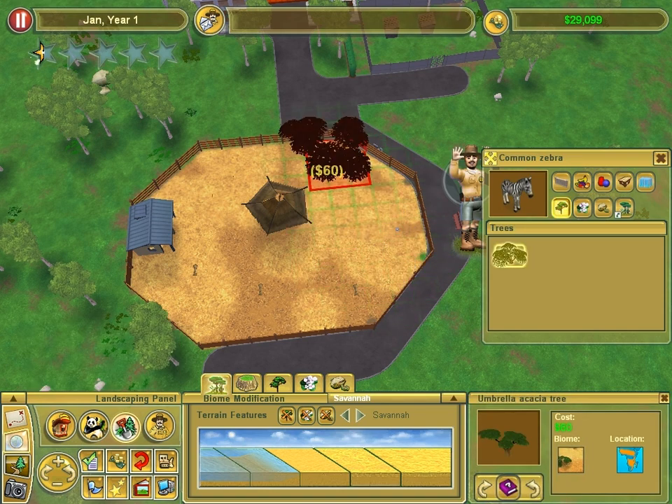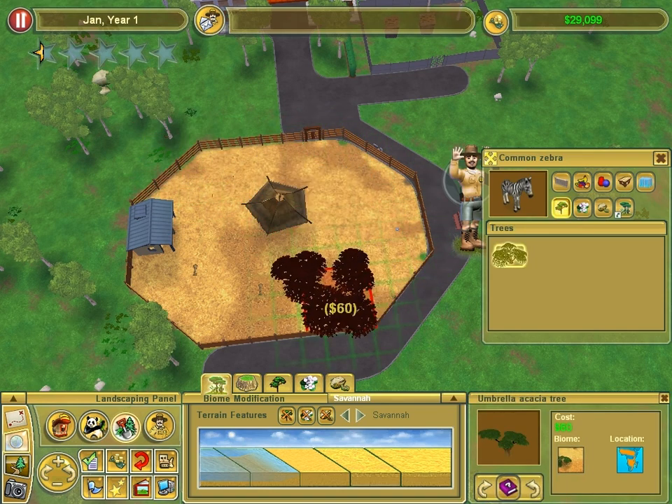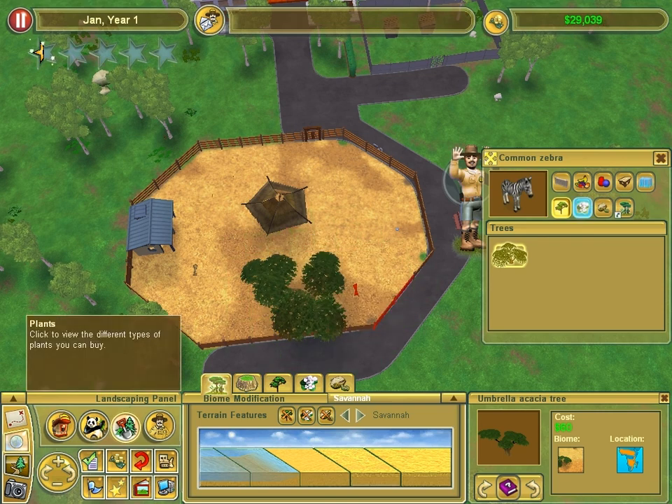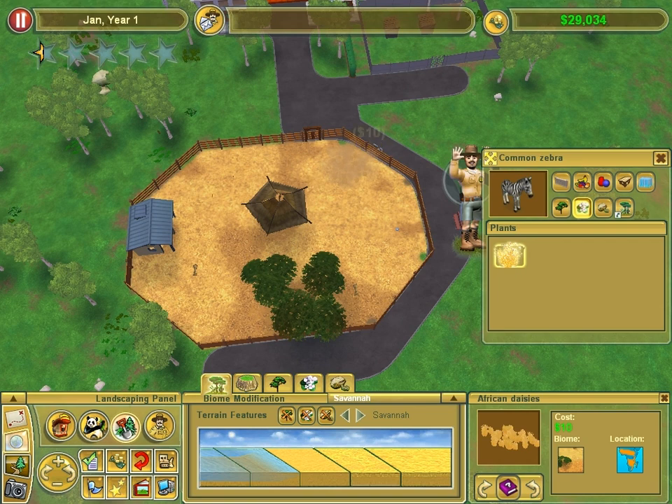Trees — this is exactly the same as a velociraptor enclosure though. I ain't even putting a tree in. I'll put one tree in because I haven't got room. One set of plants and a rock. I'm so generous today. There's the biome done.